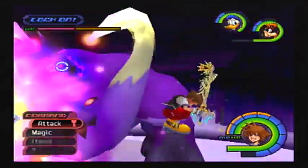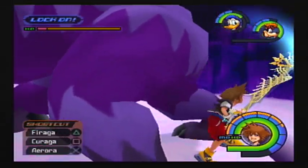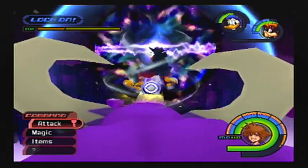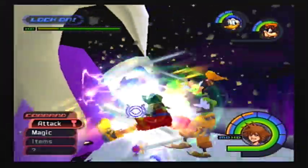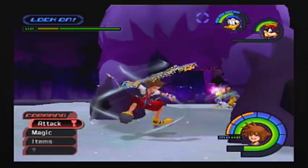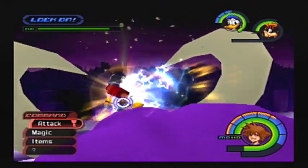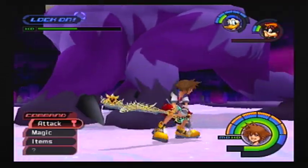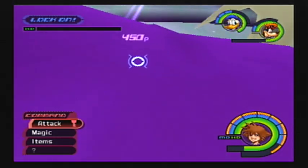Oh, here's Behemoth. This might be where we end the video, because this is technically a boss monster. Whenever I cast Aero, I get more attack speed, which is actually very important. And it also gives me a little bit of extra defense. Another thing to always keep in mind — you always want to make sure Donald is alive, because as long as Donald is alive, you'll get pretty decent healing. There we go — beat Behemoth.